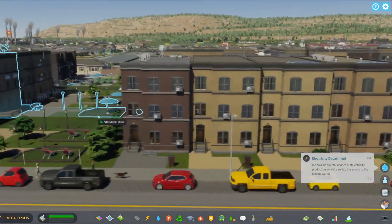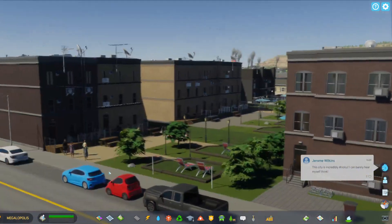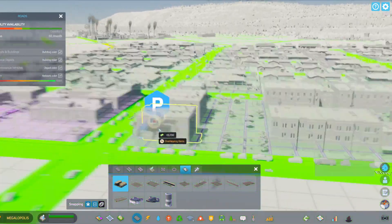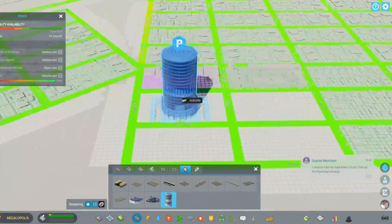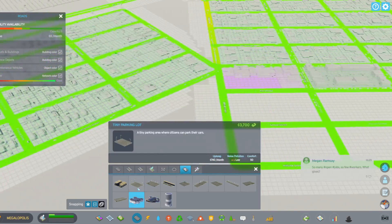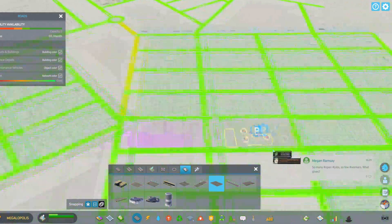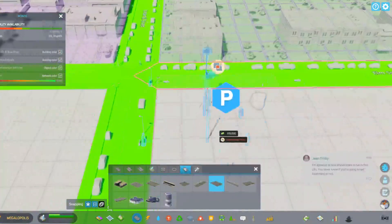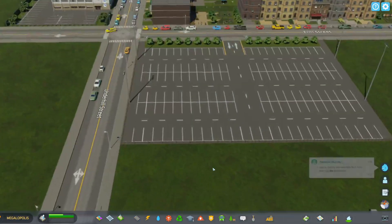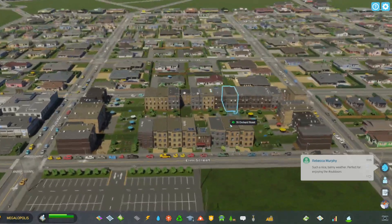This is our medium density — I actually really like it. It's very similar to something you'd see in New York or Philadelphia. The cars are nice. We also have parking lots — I forgot to show that. There's a big parking lot for your downtown district, and underground parking too. Let me add a little parking lot here since I see a lot of cars and people might need somewhere to park.